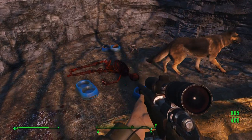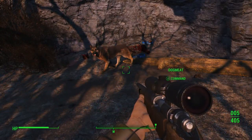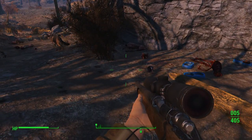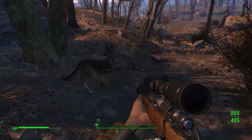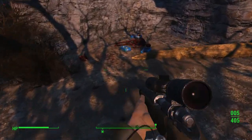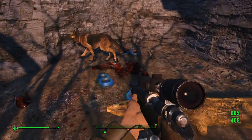You'll find it where these three bulls are where Dogmeat's kicking them around. There will be three wild mongrels here with a chance of an alpha, I believe. I reloaded and then there was an alpha, but I messed up recording and there wasn't. So I think there's a chance of an alpha mongrel, but there wasn't one this time. But you'll have at least three regular mongrels.